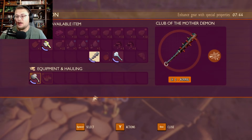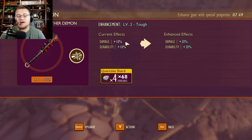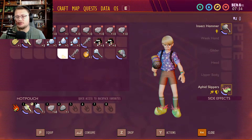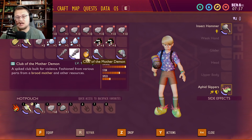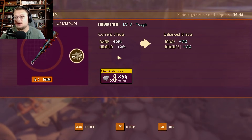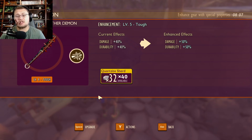Here is the upgrade amount you're going to need — you start with two. Let's upgrade it. What I just did is bring my regular club of the mother demon up 10% damage. Let's compare them inside of the inventory — the damage is up just slightly more. The damage will actually go off the charge with this weapon when fully upgraded. We go from 10% to 20%, 30%, 40%, 50% with 32 quartzite shards.